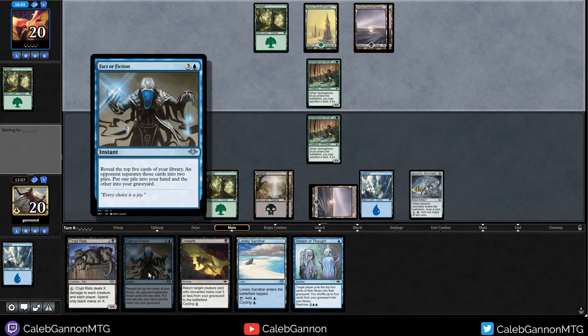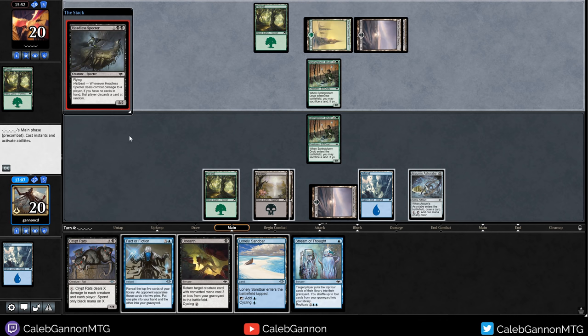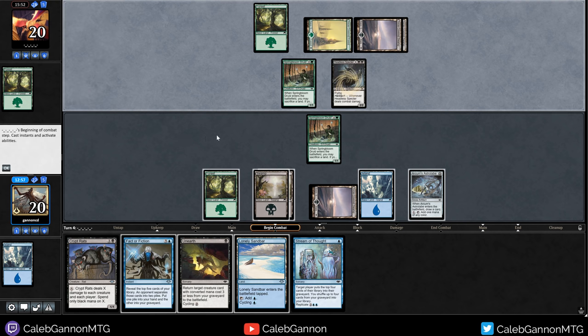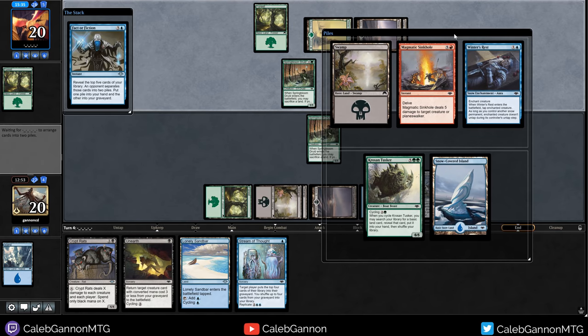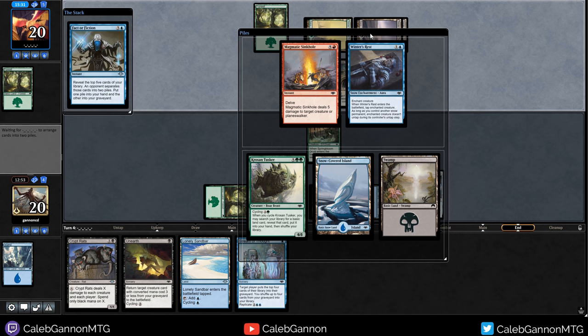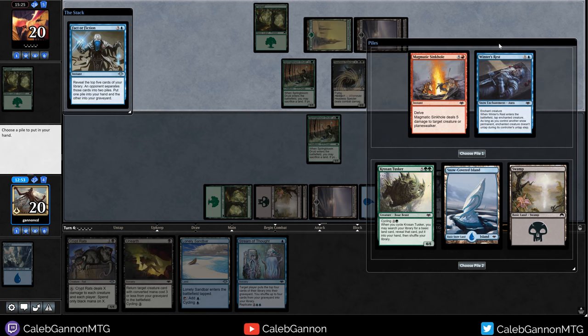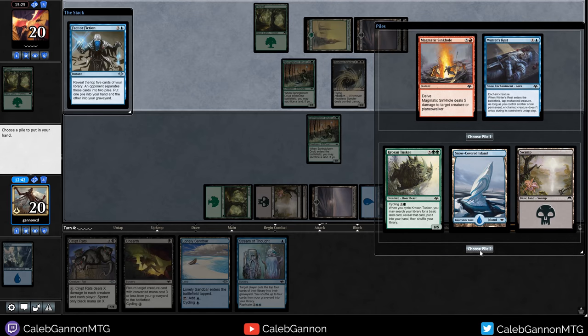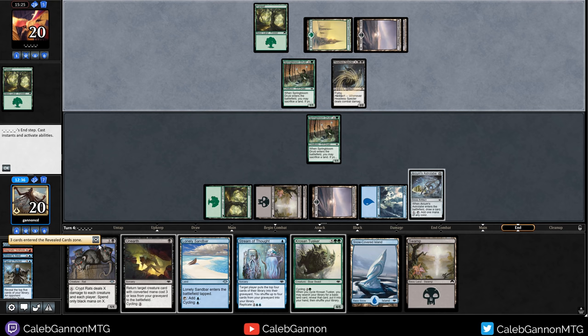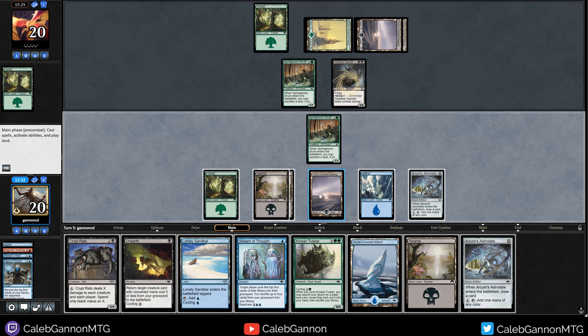When Fact or Fiction was in Standard - or Extended? - the phrase was EOTFOFYL: End of Turn Fact or Fiction You Lose, because this card draws you either the worst three cards or the best two cards. Headless Spectre - we can take two a couple turns. We'll see what Fof gets us. I kind of want mana - Kroos and Tusker versus Snow-Covered Island, the classic lands versus spells split.